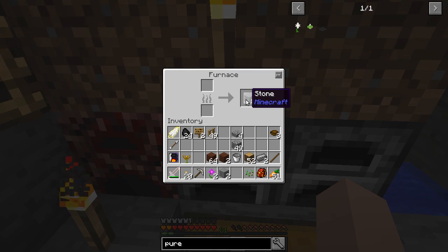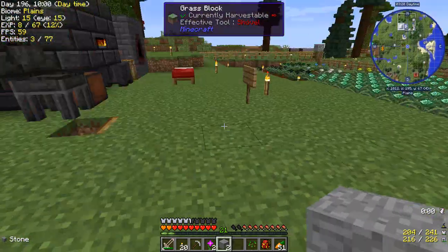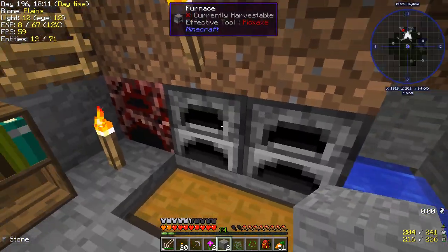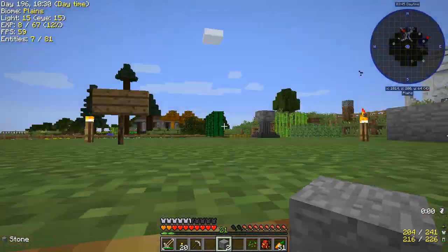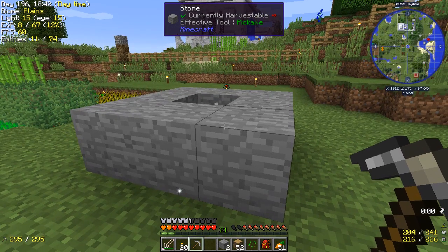I'm going to need living stone so we can make a mana pool. We'll need the Pure Daisy for that. Let's get some more stone going because we're going to want more of this. I suspect we'll need living rock too — let's get some wood going after that because we'll need to make a mana spreader anyway.